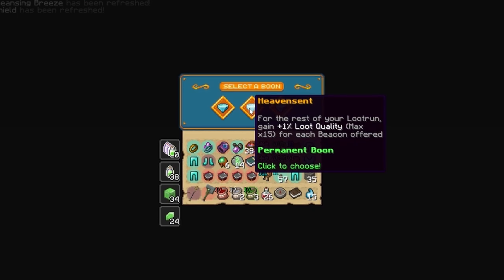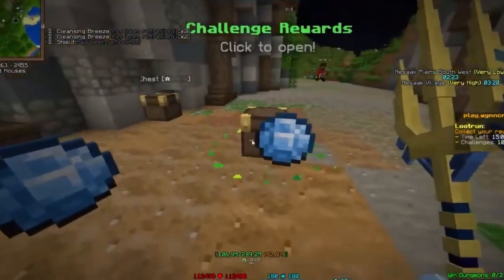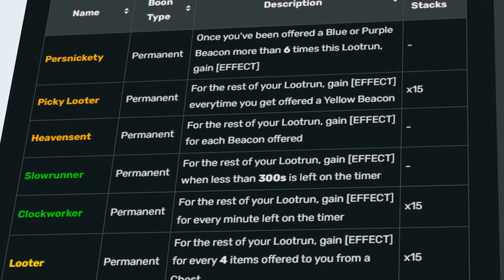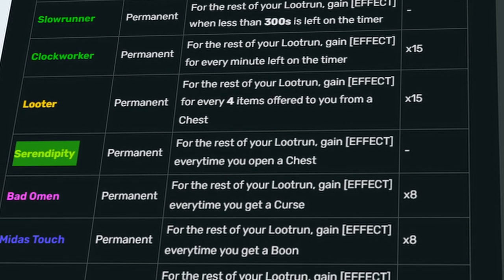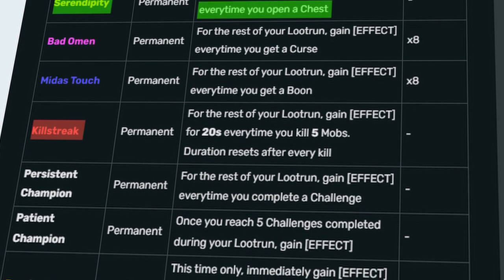I would only recommend getting loot bonus and loot quality boons if you feel like you are easily killing everything — this will increase your chances to find a mythic in a random chest. But boon effects are not everything; make sure that you take these effects with a good boon type. The best boon types are the ones that scale, multiply, and are permanent. For example, Serendipity, which gives you the effect every time you open a chest, is especially better than killstreak, which only gives you the effect when you kill mobs.